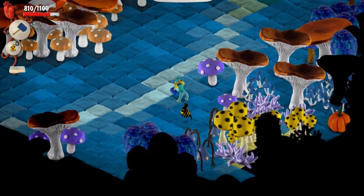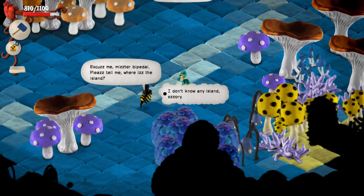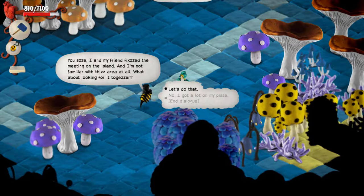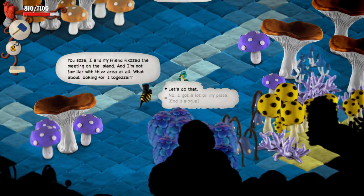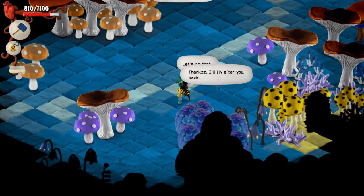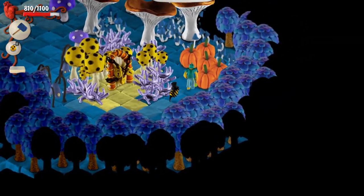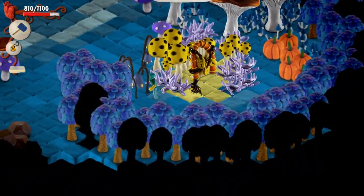Hi, come here. Excuse me, Mr. Bipedal. Please tell me, where is the island? 'I don't know of any islands, sorry.' I and my friend fixed a meeting on the island, and I'm not familiar with this area at all. 'What about looking for it together? Let's do that! I'll fly after you, Zer.' So I can blow up these pumpkins now — there's no reason to do it here, apparently. Hopefully this bee actually fights for me — or with me.